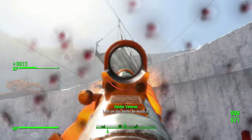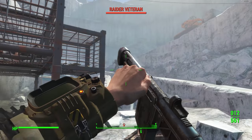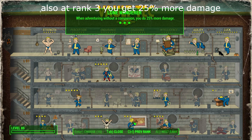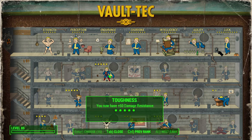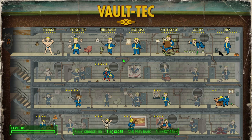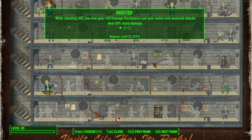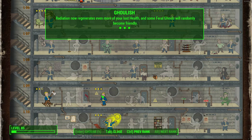That's where the character build comes into play. There are really only three main perks you need. First is Lone Wanderer rank two — when adventuring without a companion, you take 30% less damage, plus increased carry weight by 100. Next is Toughness rank five, which increases your damage resistance by 50% — a huge substantial amount. Third is Rooted rank two, which gives you plus 50 damage resistance when standing still, and your melee and unarmed attacks deal 50% more damage as well.